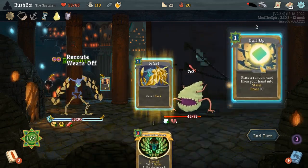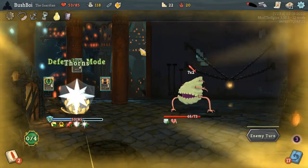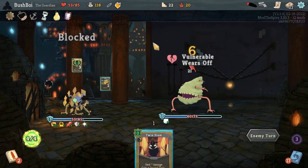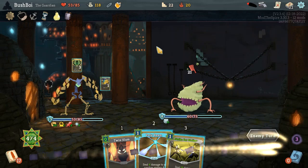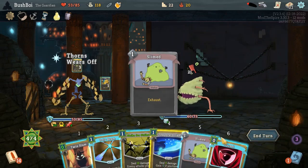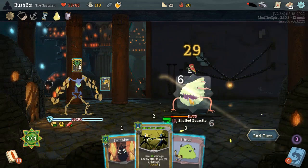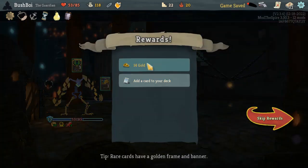We'll put Defend in, since that's the cheaper card. We're going to have Twin Slam next turn, which is nice. I think that was the last of our Defensive Mode. Oh, Garnet coming in clutch — I think it's a kill now. Might have been a kill before, but it's definitely a kill now.